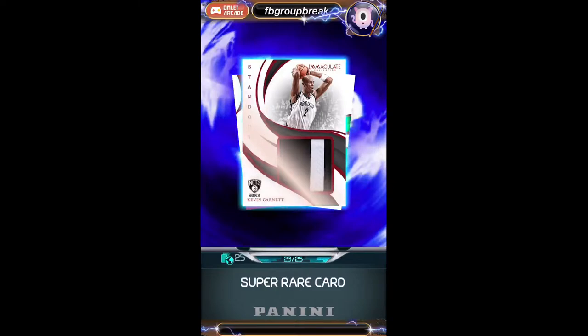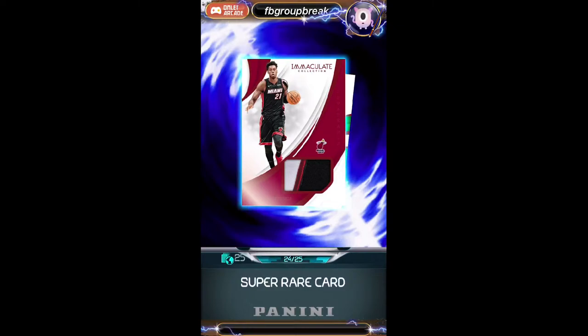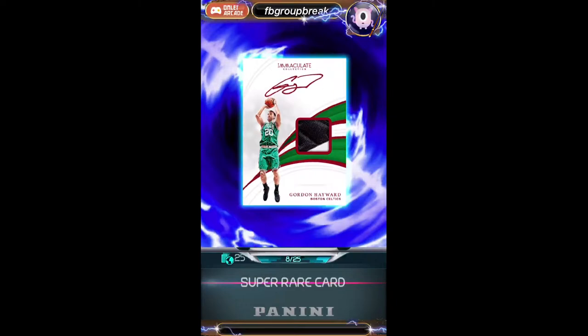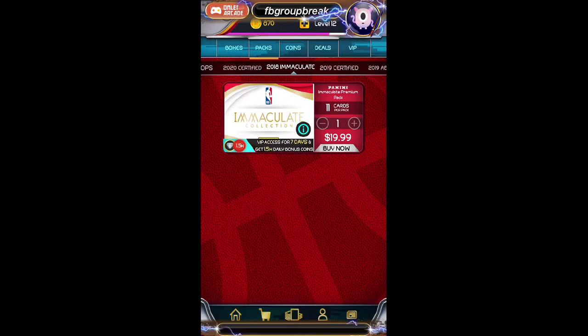Kevin Garnett — sick patch, very sick, I actually really like this card — going to Connor with the Nets. Doesn't look like we have a Luka or Trey, but we have a Hassan Whiteside numbered to 25 for the Heat going to Jason. And numbered to 25, Gordon Hayward for the Celtics and Larry. That finishes off our Immaculate Packs. I actually feel pretty good about those — that was not bad at all.